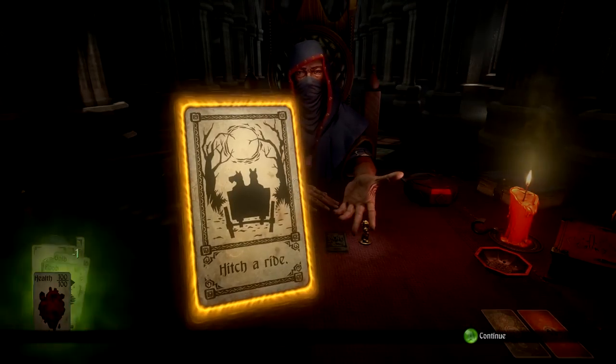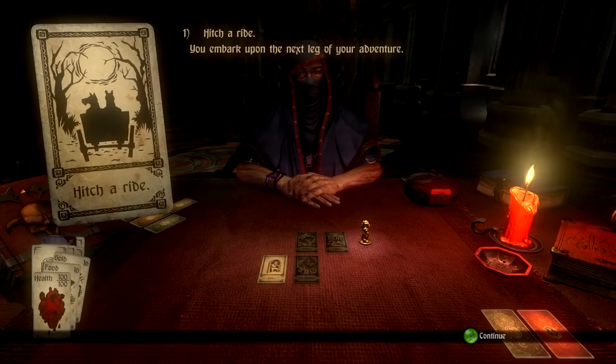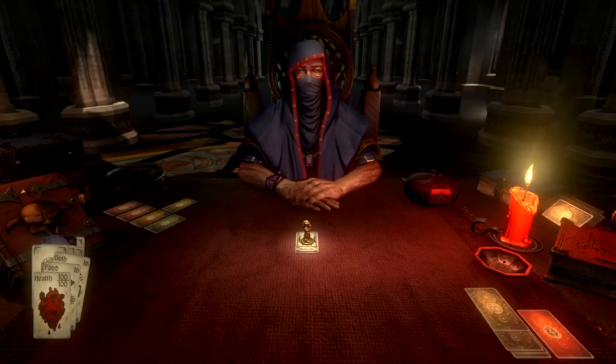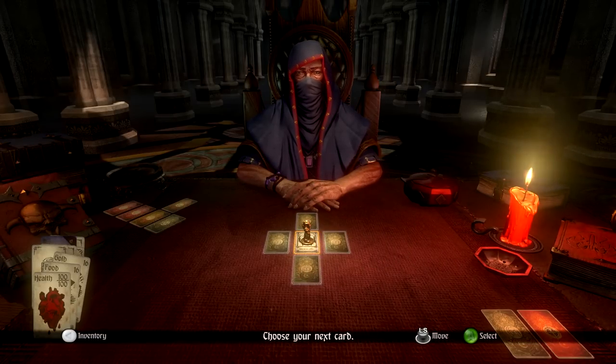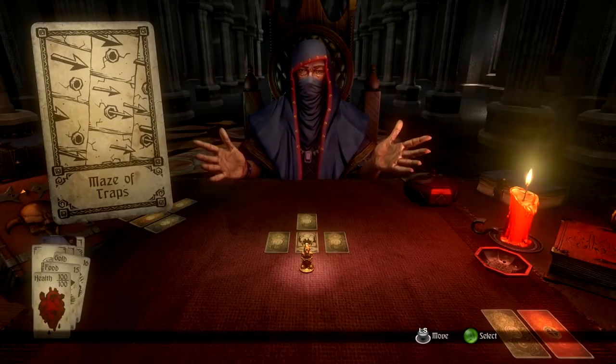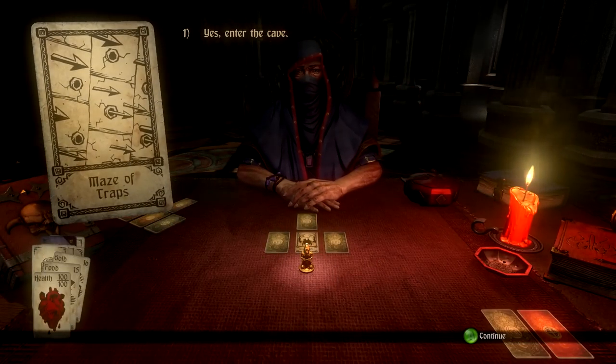A horse — 'A horse is a fine companion, I'm sure you'll leave this one in time. You do not seem to have the temperament for friends.' This is annoying. And then — Maze of Traps? Oh, I thought I took that out. Okay, let's do it, screw it.